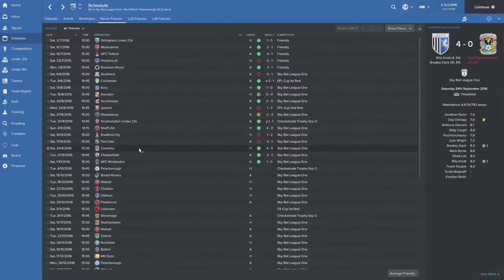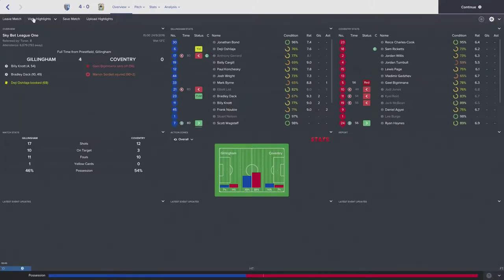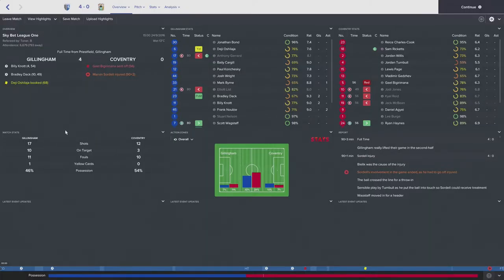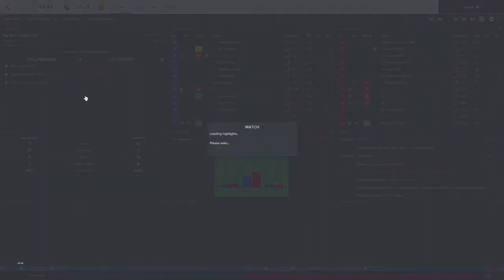For the second game against Coventry, I felt like we needed a few changes. I tweaked the tactic a little bit — not major overhauls, just had a look at the different player roles. I moved Bradley Dack to a more central position, and it really, really paid off. We absolutely mullered them — similar shots and possession stats, but we ended up beating them 4-0 at home against Coventry. A really great result for us.